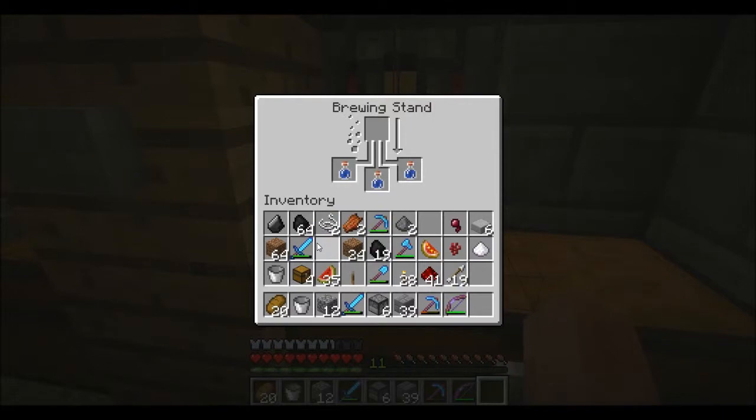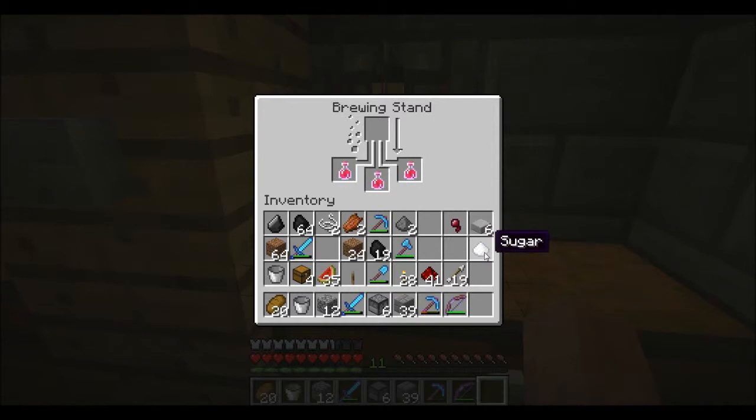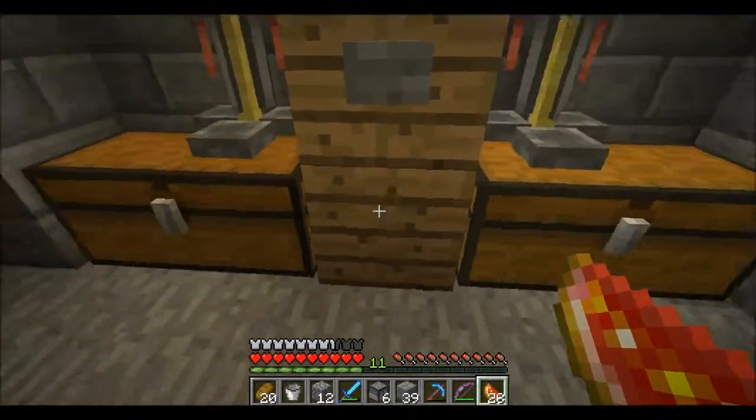We'll add the nether wart — that gives you an awkward potion, no effect. Then you add the glistening melon — that gives you instant health. Then you add sugar cane... or did I screw this up? I think I did — glistening melon is not even part of the swiftness recipe.